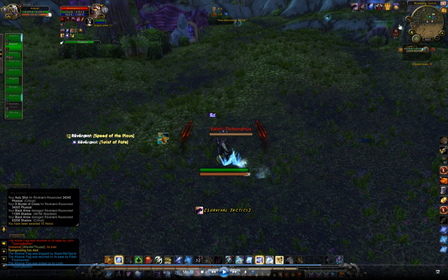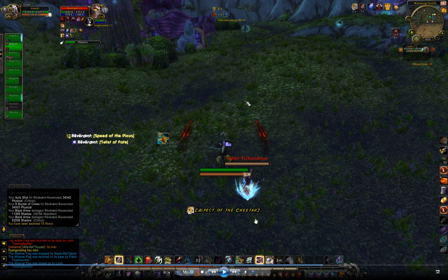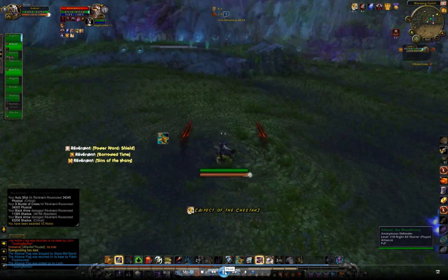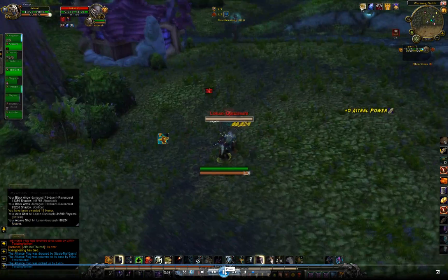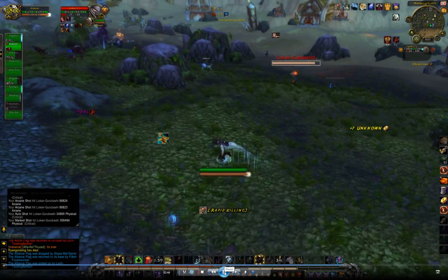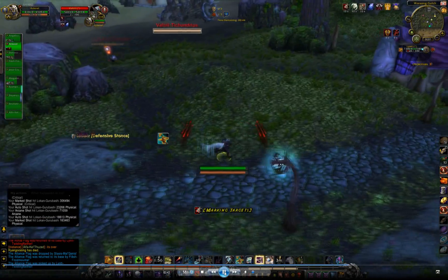Any good fury warrior follows up their charge with Piercing Howl, which overwrites the charge snare. So not only do fury warriors have much better mobility than arms warriors, their snare is also much better. I hit Aspect of the Cheetah but I'm still going to be snared — what I want to do is just get as much space as possible between myself and that warrior. I follow up with a binding shot and get a little lucky because an arms warrior also gets caught in it, giving me a bonus binding with two warriors on me.